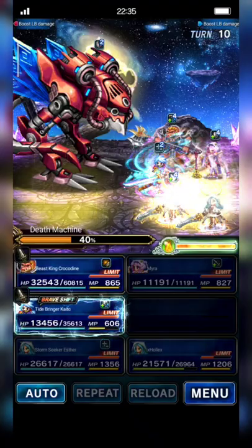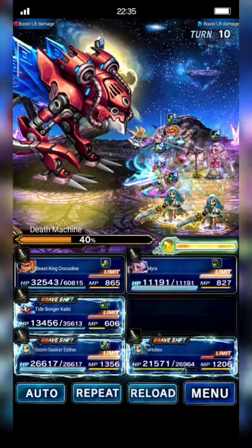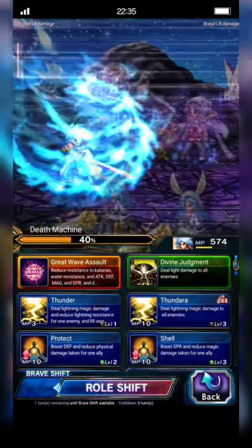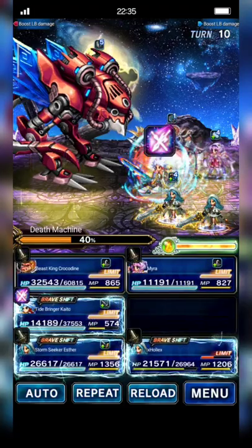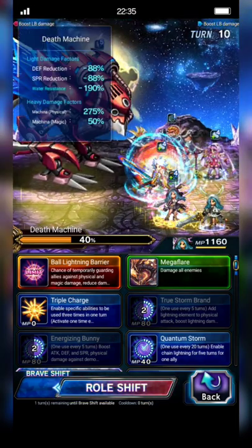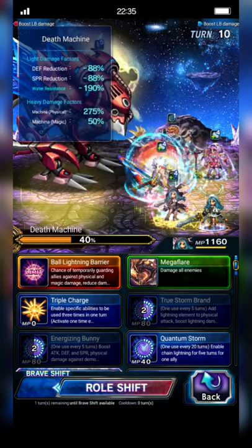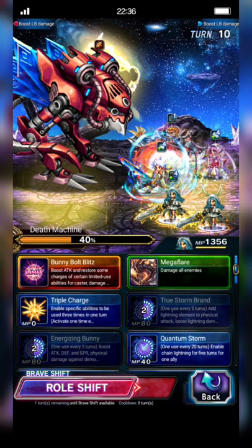Oops, overkill! Kaito shifts to Blessing Form and catches the Limit Burst, chaining with — oops! I'm sorry, I'm sorry!